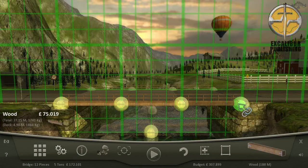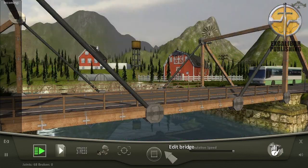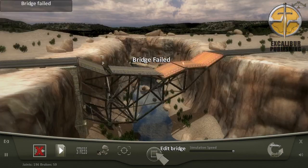Sometimes you'll be given simple gaps where the bridge can be supported from below, but other times you'll need to use cables so that you can support from above. It's all about looking at your materials and thinking how best to use what you have.